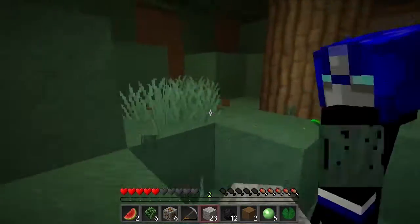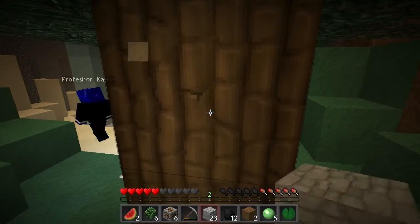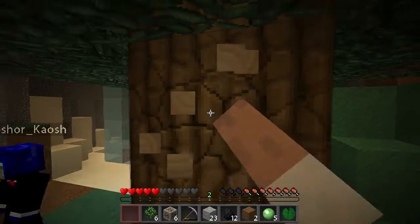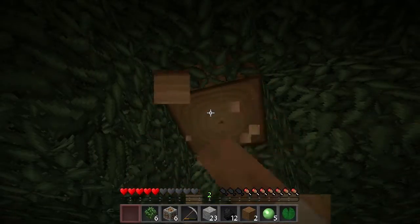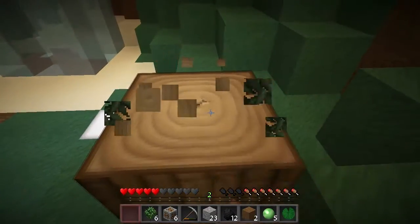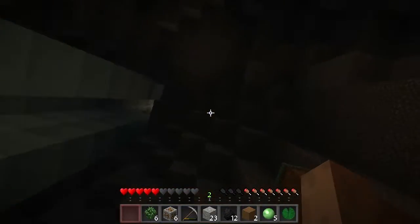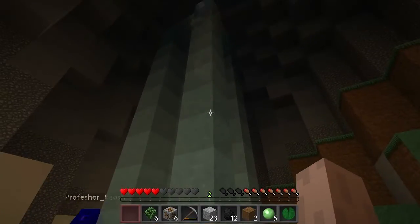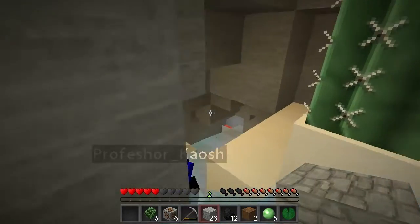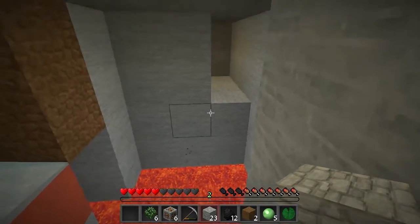There was a watermelon up there — it might have grown back because I didn't destroy the stem. I shouldn't have eaten it — I should have made seeds out of it. There's a bunch of gravel here. That sheep just fell down and is glitching. There's something over there — I'm shifting carefully. There's something over there worth checking out.